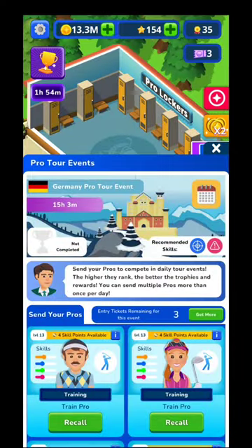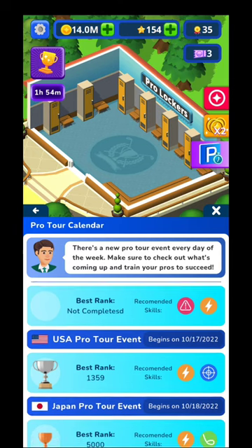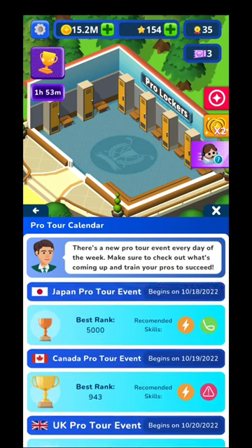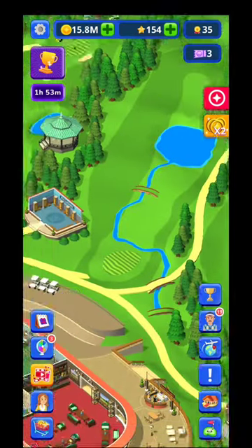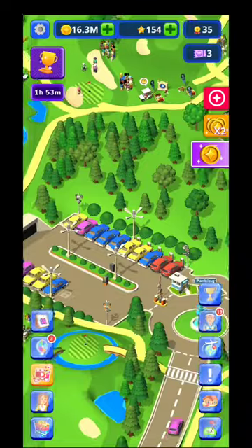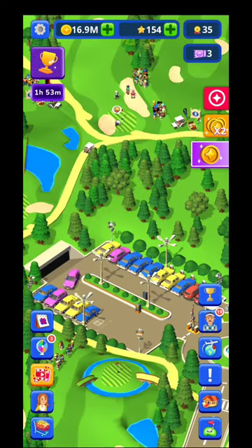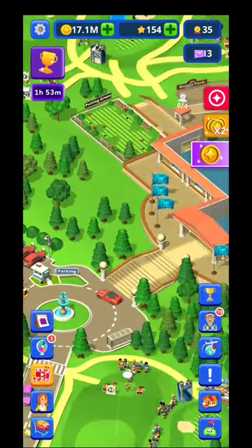In the pro event section you can see when different tournaments will start, on which date and hour, and your best rank in those tournaments. Depending on your rank you'll get different medals. Make sure to send your pro players to training often, and unlock everything in the parking lot to get more customers — more visitors mean more gold coins.